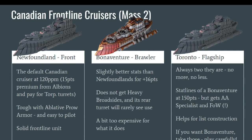The Bonaventure is 16 points more than the Newfoundland, putting it at 136 points, which is quite a lot. It does not get Heavy Broadside despite being a heavy cruiser, which is a little disappointing — the only advantage for flanking positioning is its rear turret, and that's not something you really want to go out of your way to optimize. Unfortunately the Bonaventure is a little too expensive for what it does right now; it lacks a standout rule that would justify paying the premium.